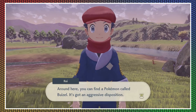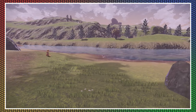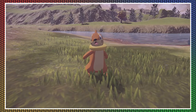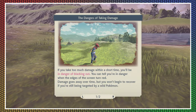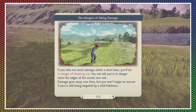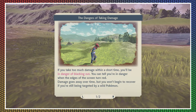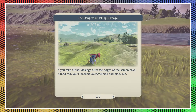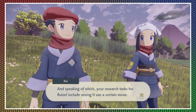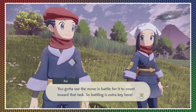There's a Buizel around here. You can find a Pokemon called Buizel — it's got an aggressive disposition, meaning it'll try to hit you with its moves, just like Shinx. You'll need to battle it to catch it. If you take too much damage in a short time, you'll be in danger of blacking out — you can tell when the edges of the screen turn red.